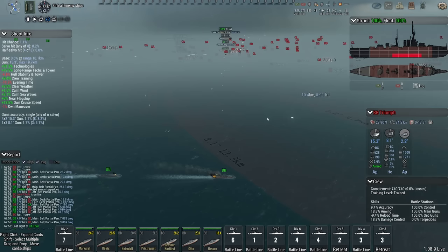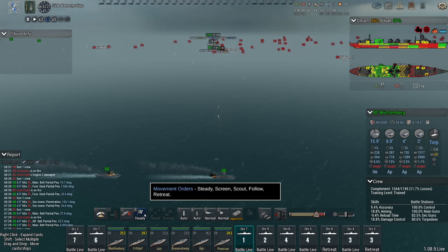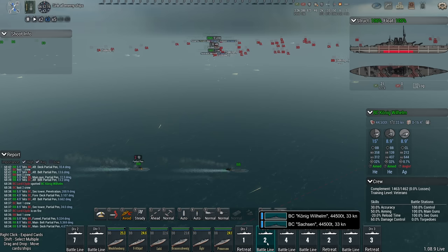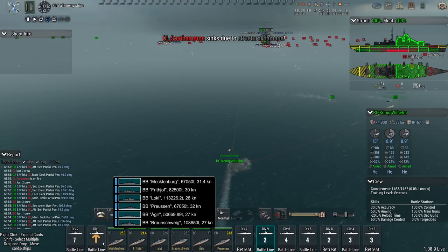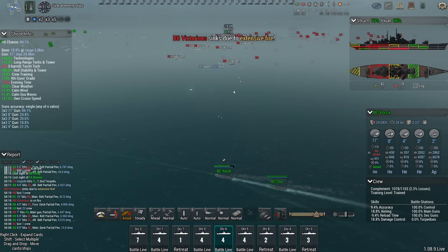Ships are going down one after another. Victorious and Triumph are still pushing — put a stop to that. My battleships so far have really not taken a scratch. It's this guy who needs to evacuate. We've got the König Wilhelm and the Saxon — they're going to start following the Meck. We had the battlecruisers all the way over here — you're very close to the battleships now.